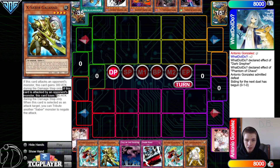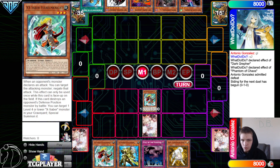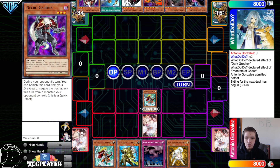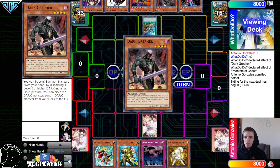If this card is attacked, the opponent's monster loses 500 during the damage step only. When this card is selected as an attack target, you can tribute another Saber to negate the attack. Normal summon, set the Saber Hole, then pass turn.